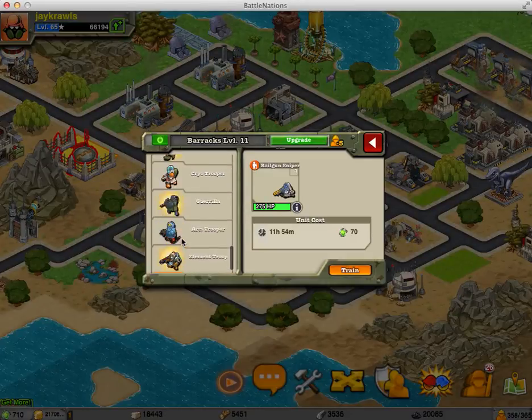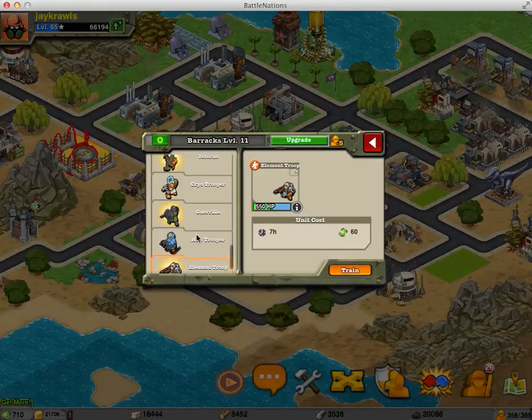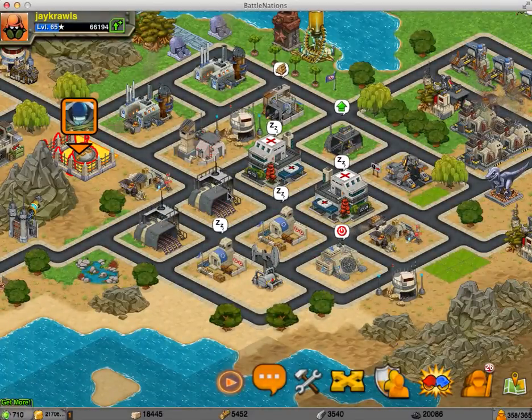Really, the only two units I recommend anyone spending nanopods on are the elemental trooper and the veterans, because those are going to have longstanding uses in your army. As far as the barracks, that's what I would recommend. I'll do another video later going over the things I recommend you getting in your vehicle factory.